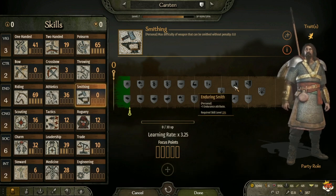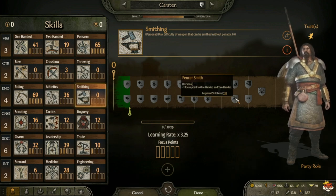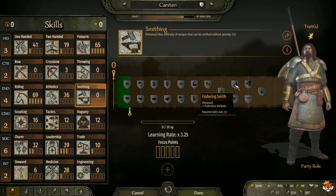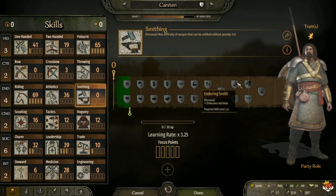At level 225 you have Enduring Smith, which gives plus 1 endurance attribute. Or Fancy Smith, which gives plus 1 focus point to one-handed and two-handed. Personally I take Enduring Smith so I don't have to spend as many points in endurance, since focus points I get every level whereas attribute points I only get every 4 levels.